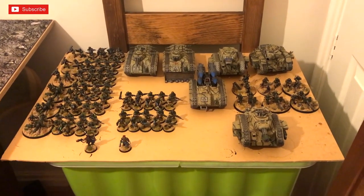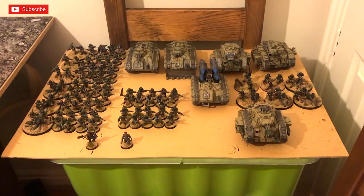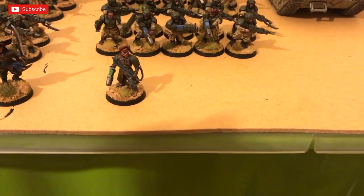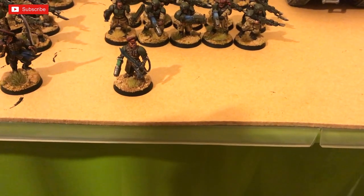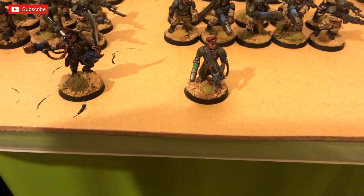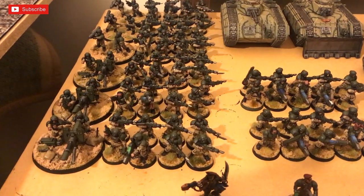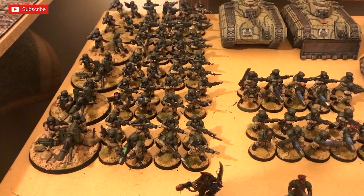Right then — Grange's Cadian list. He's rocking a battalion and a spearhead detachment. His warlord has a plasma pistol and a power sword, and carries the Sword of Conquest. He's also got a Lord Commissar with plasma pistol and power sword. For troops he has six squads of infantry: two with lascannon and plasma, one with lascannon and grenade launcher, and three with missile launcher and grenade launcher.